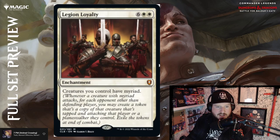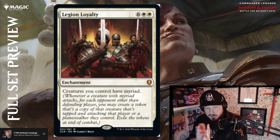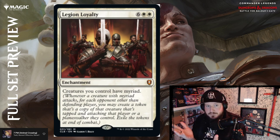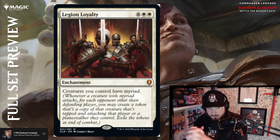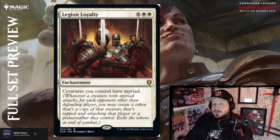Legion Loyalty is six white white for a mythic enchantment — creatures you control have myriad. That duplicating effect from the dwarf warrior card — this eight-mana enchantment is steep, but it gives everything you have myriad. So every time you attack, you can attack everybody. That's pretty scary.